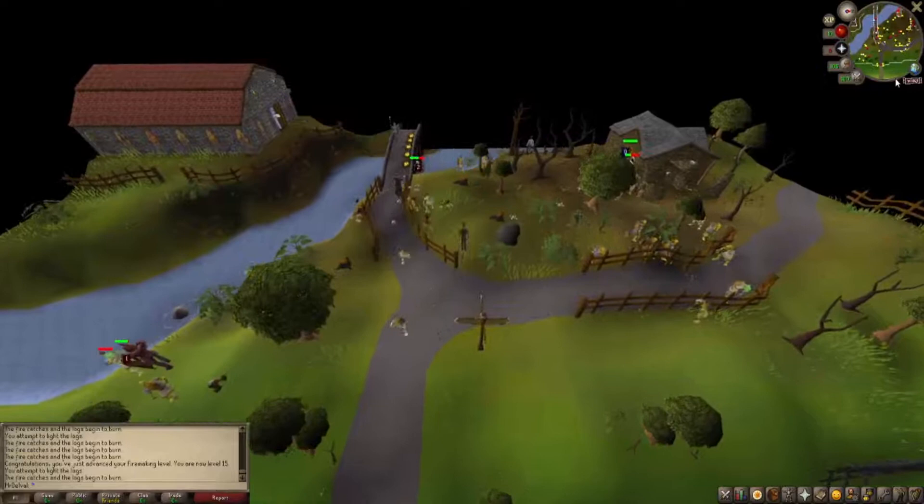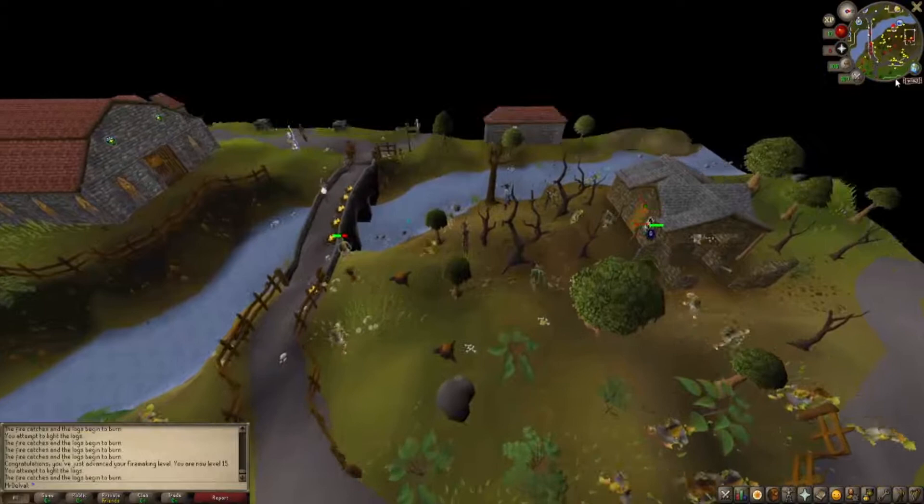Just come over to the canoe station on the other side of the bridge by the Goblin-infested house — plenty of trees, all giving you 5 XP each. Once you go over here, go to the canoe station.